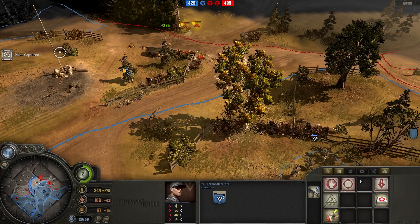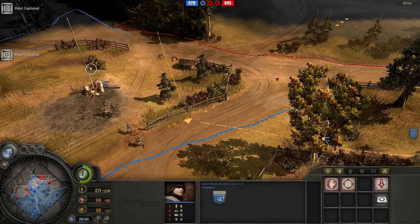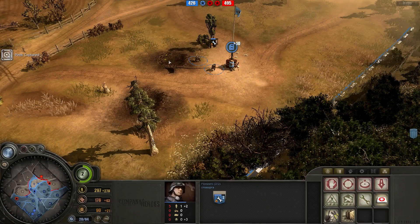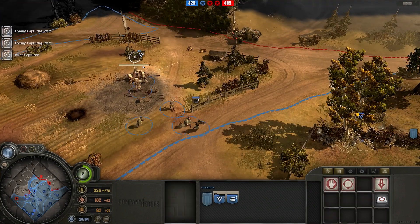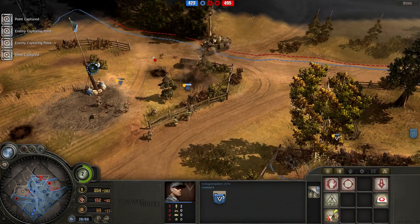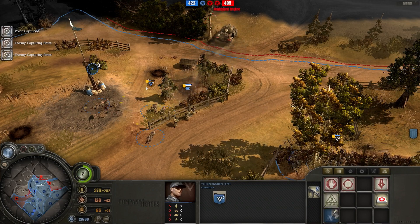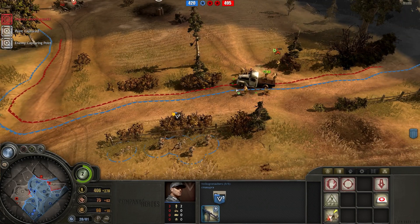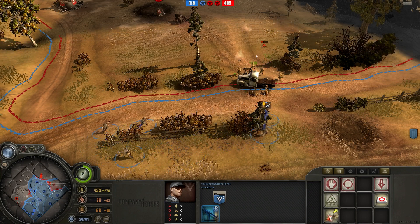Flamethrower Engineers versus a Volk squad on the right side, and two rifle squads getting owned right outside their base in the middle. I now have the opponent's cutoff point - he's not getting fuel from the right side of the map. Looks like my Volksgrenadiers won the battle on the right side, although the engineers simply backed up rather than retreating. So I had my Volksgrenadiers attack-move on them to stay at long range. Now we have our first vehicle on the field. It is some kind of armored car - a T17 or a Staghound or something. I honestly do not know the Tales of Valor unit names.